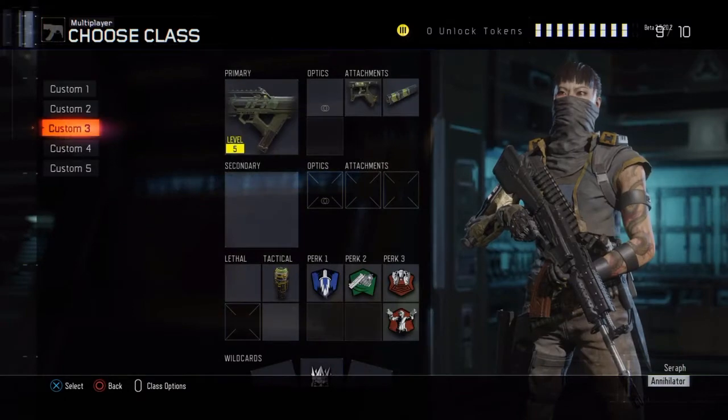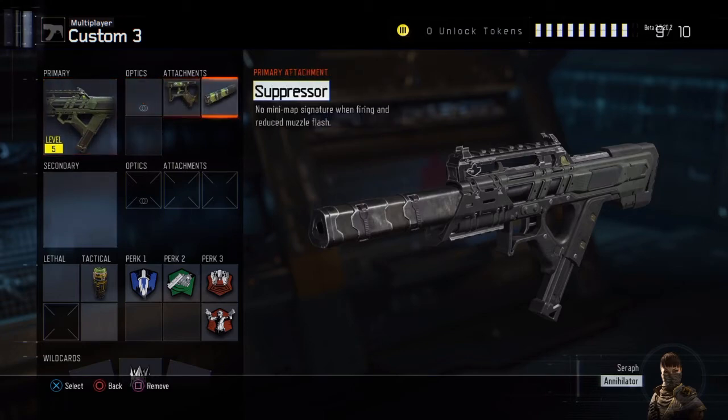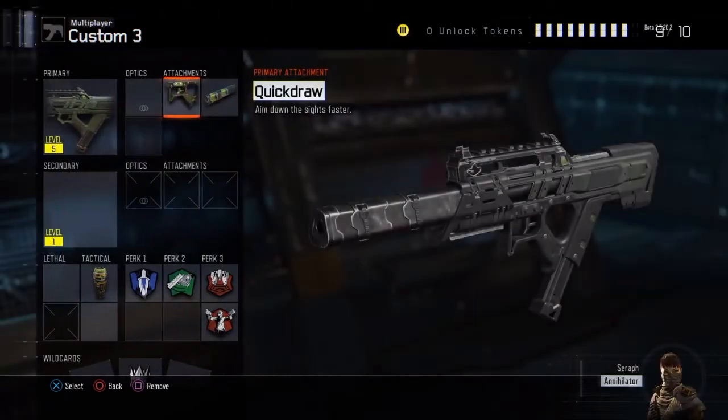This gun is good for close range. But be careful because you're going to find yourself running out of ammo really quickly. I'm thinking of putting Extended Mag on it because — look at that fire rate. Just look at it. You end up wasting 30 bullets fast as hell.